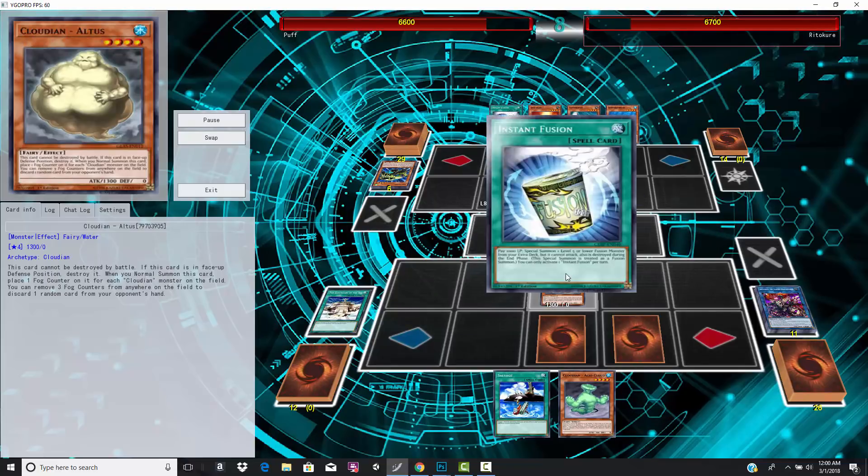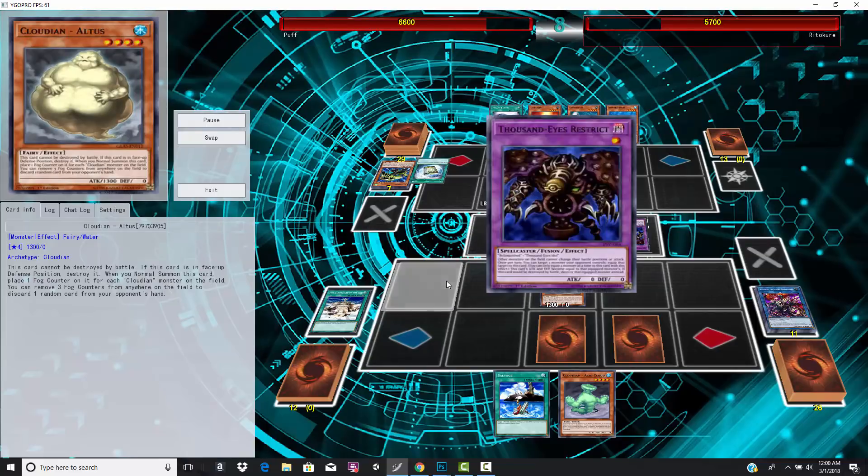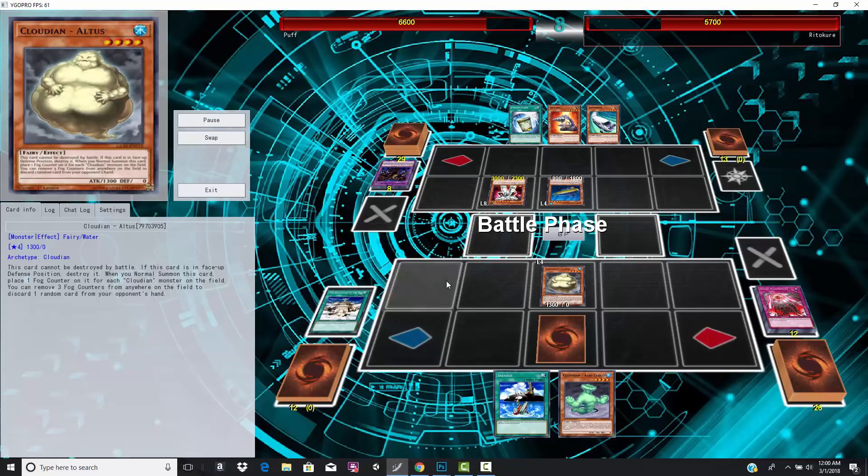He doesn't really do anything. This is Cloudian Atlas, I believe — they're all named after light clouds. He goes for Thousand Eyes Restrict, tries to activate the effect, but it falls into Divine Punishment because he has Sanctuary of the Sky on the field.